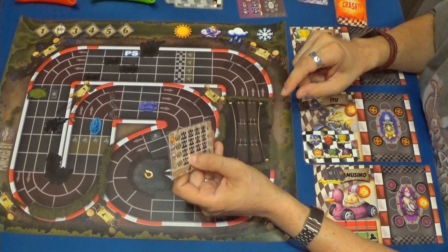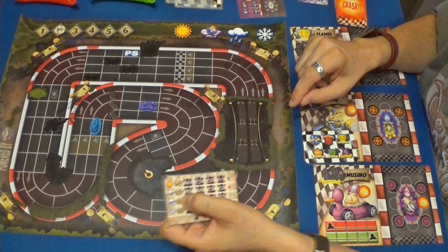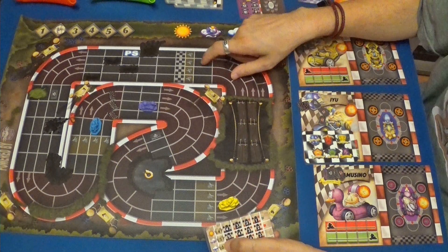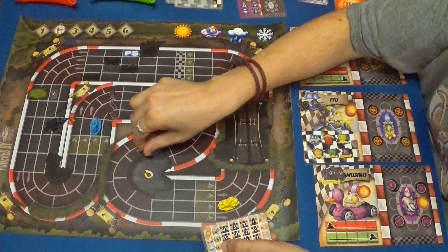El Gamusino hace su movimiento. Estamos en niebla. Hace cinco. Puede usar un freno, pero bueno, ya no haría uso de eso. Cinco: uno, dos, tres, cuatro y cinco.